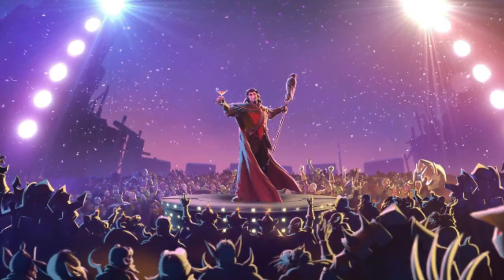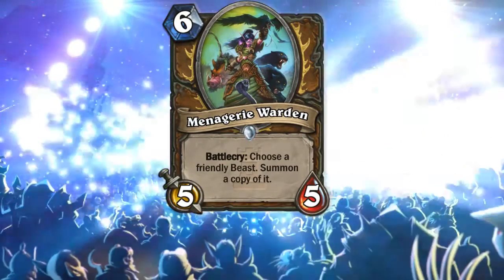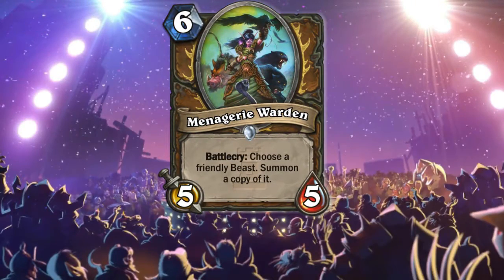The last card for today is a 6 mana 5-5 Menagerie Warden — battlecry: choose a friendly beast and summon a copy of it. This card is just truly insane in any druid deck. You can summon a copy of Druid of the Claw, Druid of the Flame, Savage Combatant — any beast you have on the board. It can fit in any druid deck except maybe token, but maybe I'm wrong.